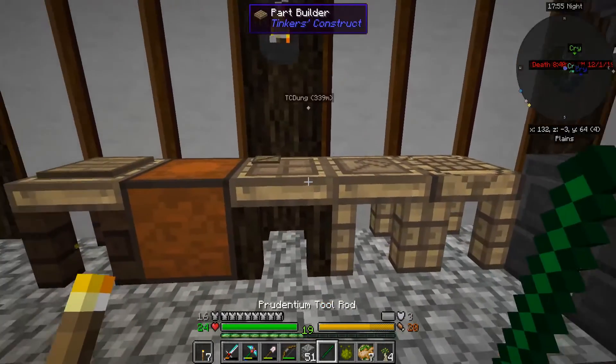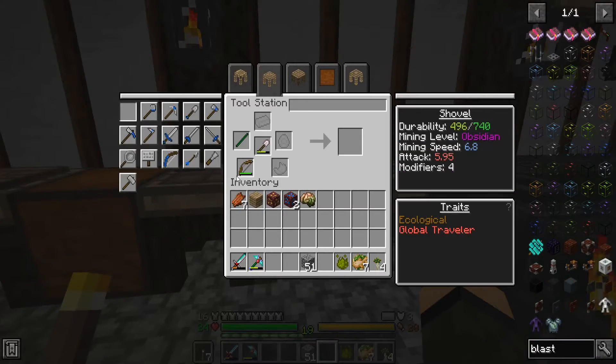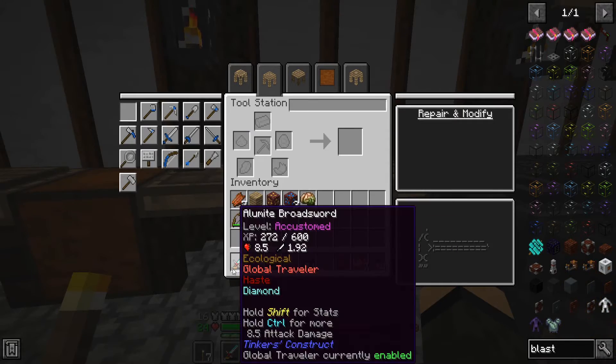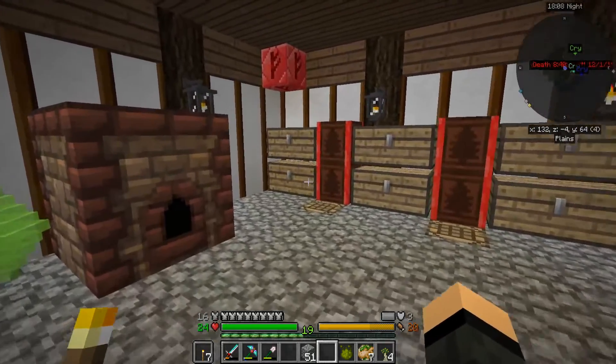We'll do the same to our shovel. Prudentium's worse than wood. But oh well. I'm not going to do it to the sword, because I don't really care about that for right now.